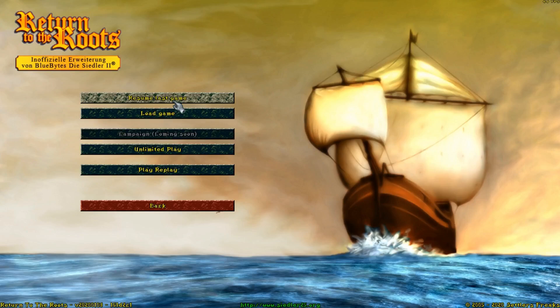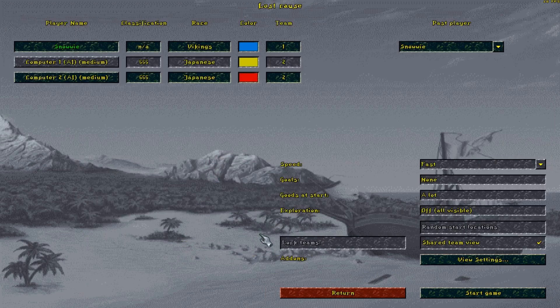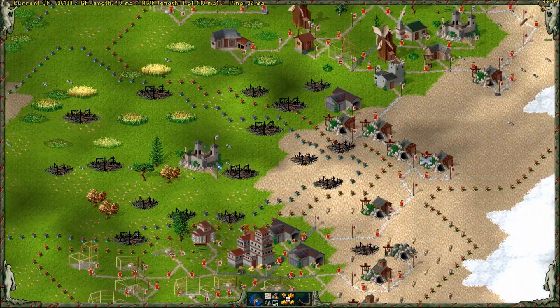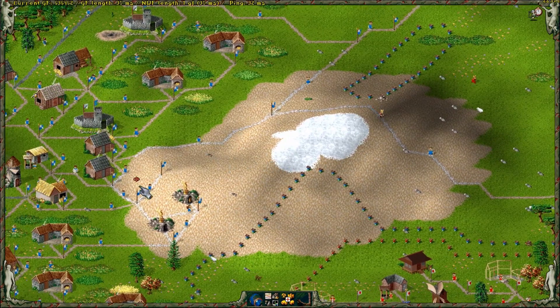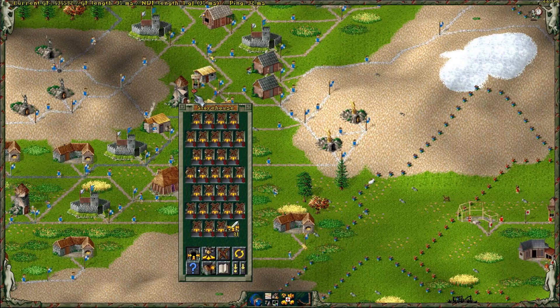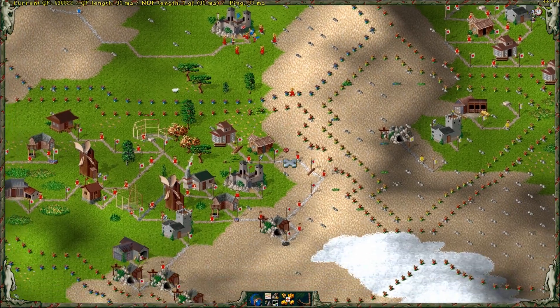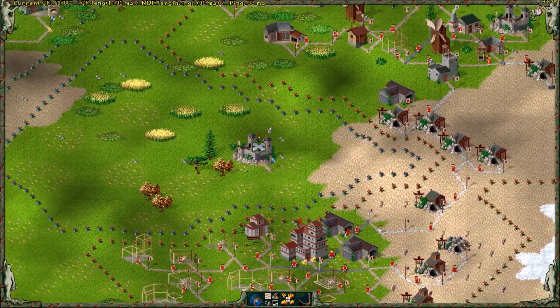Hey everybody, this is Snowy, welcome to part 13 of Settlers 2: Return to the Roots, where we are playing against two computer opponents. In part 12 I basically kicked the yellow one's ass, and now I'm fighting against the red one. Over here the red one tries to get his castle back, but it's not easy for him because I'm constantly being resupplied by a lot of generals stocked in my storehouse, so soldiers of mine are constantly pouring in and his soldiers are dwindling — I even have only one guy remaining over here.